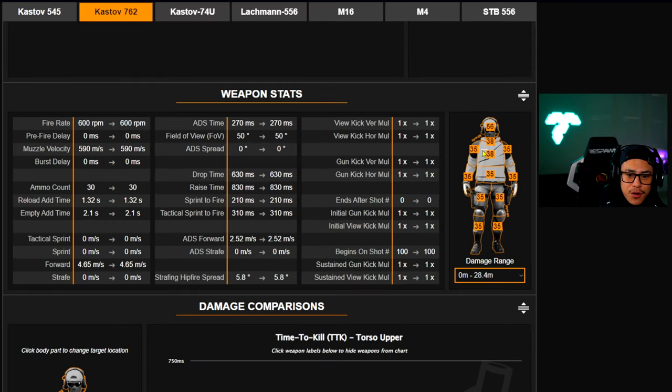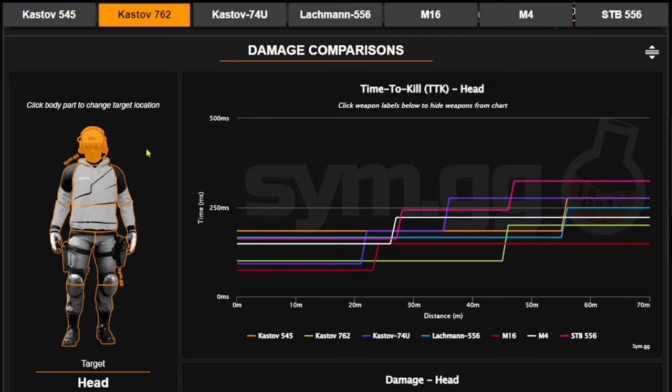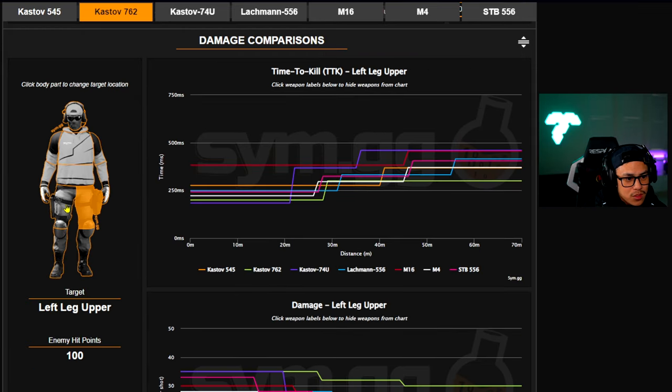You also have a picture showing different damage profiles according to the limbs. For example, headshots on the Kastov 762 deal 56 damage — obviously if you want to kill your opponents as fast as possible, that tells you a lot right there. Moving down, this is the nitty-gritty important stuff I want to cover: the time-to-kill comparison, including headshot TTK, chest TTK, and shoulder TTK.